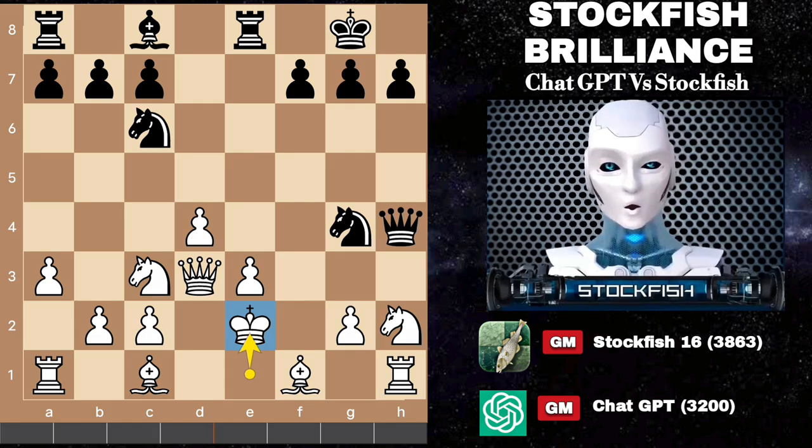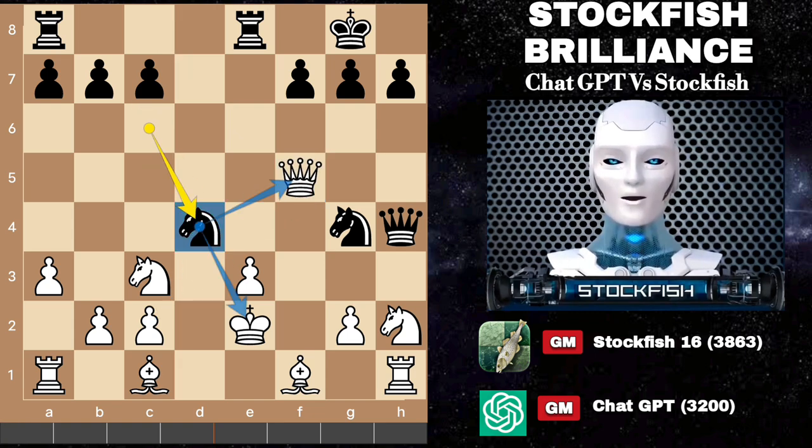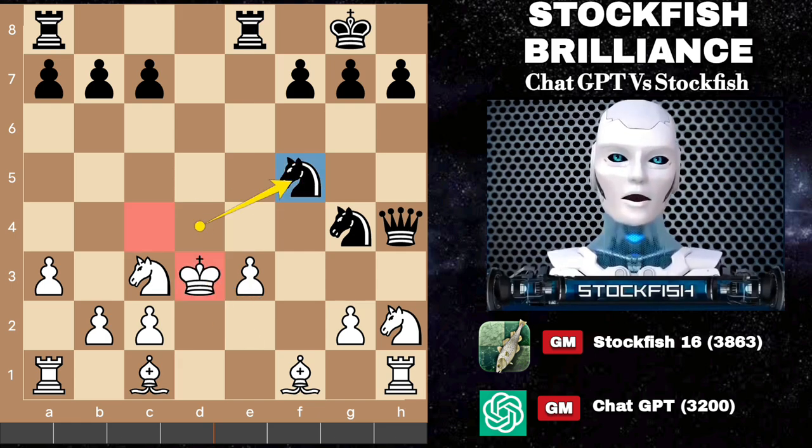But wait, there's more. Black sacrifices a bishop on f5, swooping in with the knight on d4 to serve up a double-trouble fork. White's king is left hanging out to dry, and the game is basically over, leaving us all to wonder if the king should have stayed in bed that day.